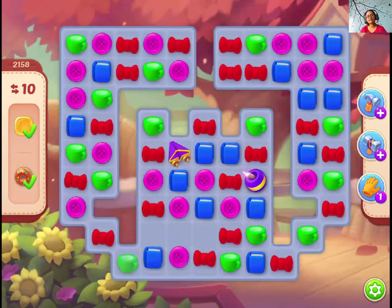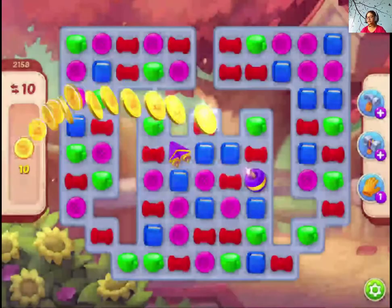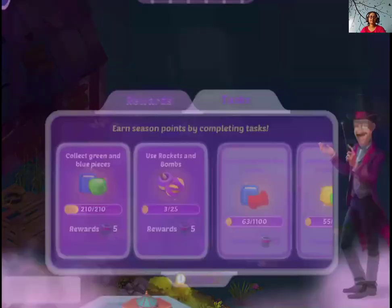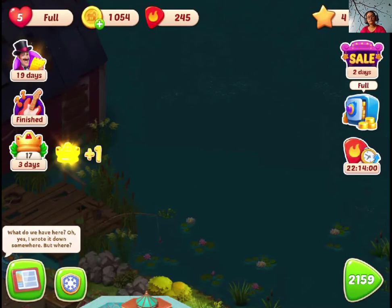So guys, keep making a few boosters here and there, and try to open up the oil cans faster so that you can start working on collecting the oil drops. Otherwise it gets lengthy and you will run out of moves easily. So focus on that, and yeah, that was about level 2-1-5-8 of Homescapes.